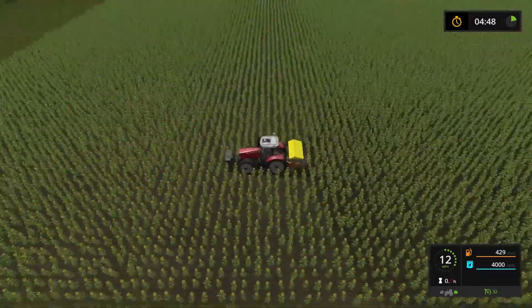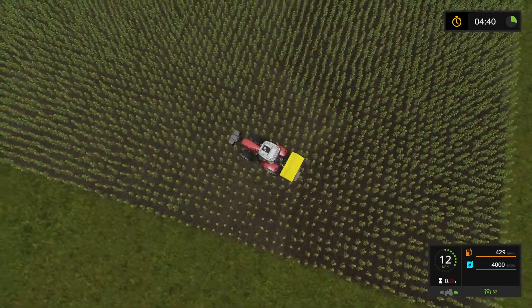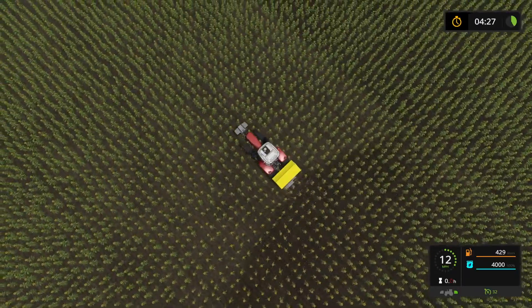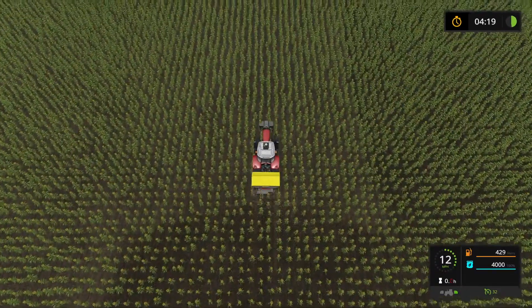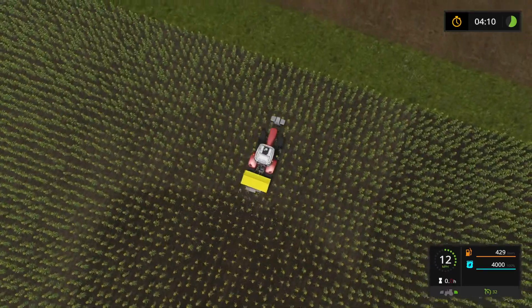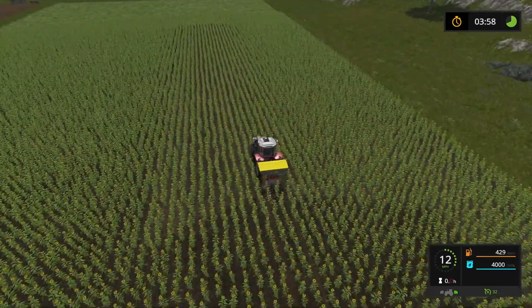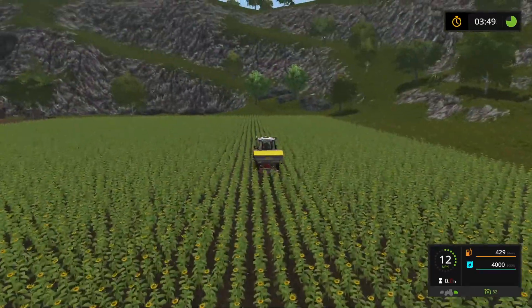We can buy these fields now and replenish our sunflower stock. It's always hard to tell where this is fertilizing and where it's not — GPS would come in handy here. We're almost done; one more pass and we'll have this one. Well, it's just half a pass, but one more time up the field. So yeah, we'll get these fertilized and then we'll buy them. Hopefully I can use something bigger on that bigger field up there.